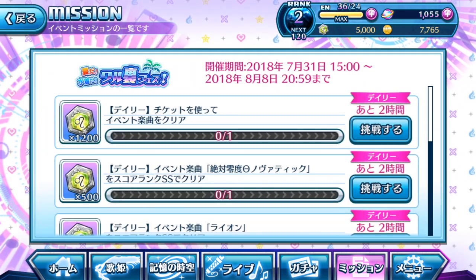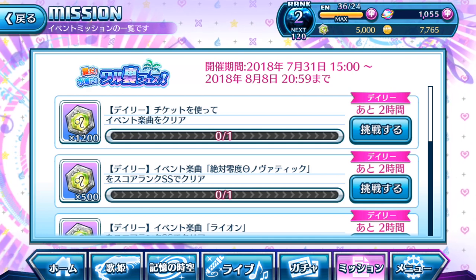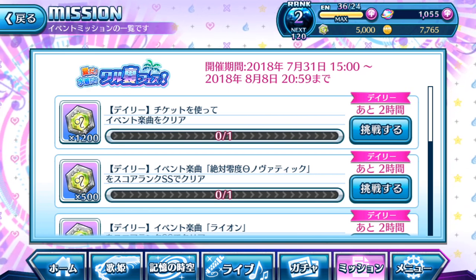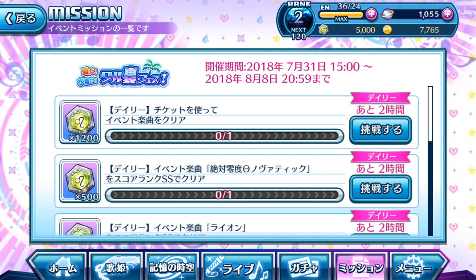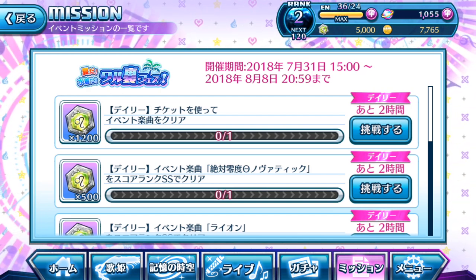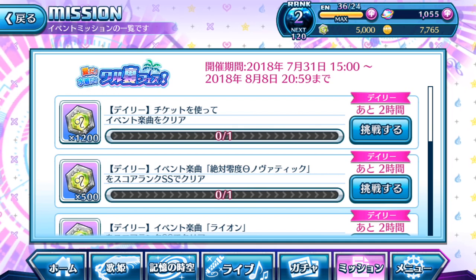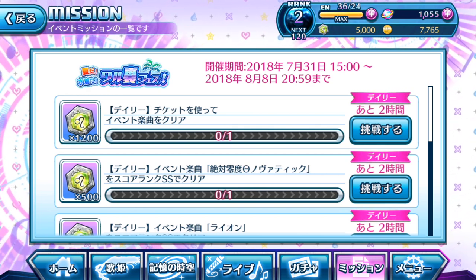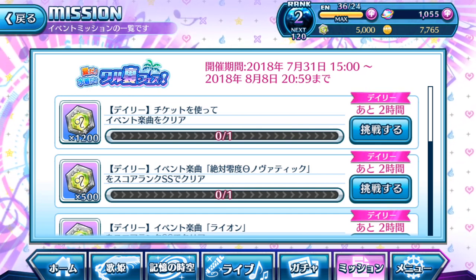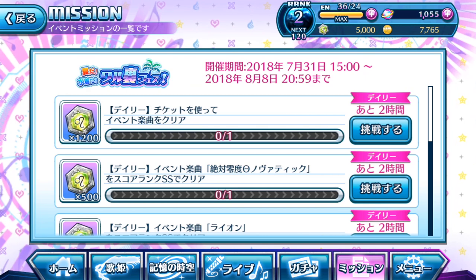There are a few categories of missions that need to be cleared during the event's time period. Each event lasts from 7 to 8 days in total. The first day is usually a short period because the event typically starts around 1 p.m. Japan time, and the next day refreshes at 12 midnight Japan time — so you've only got about 9 hours on day one.